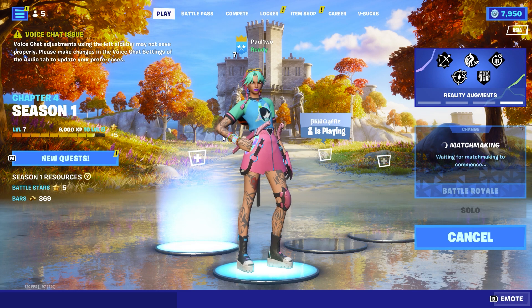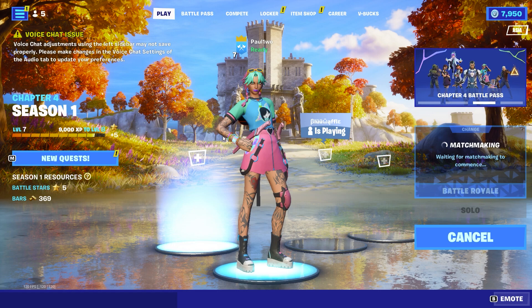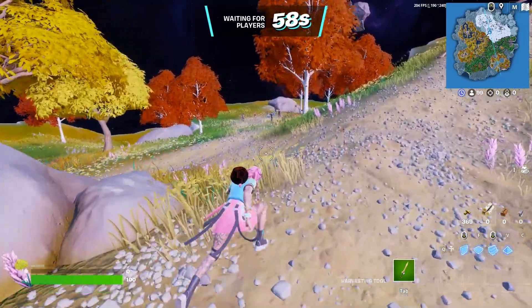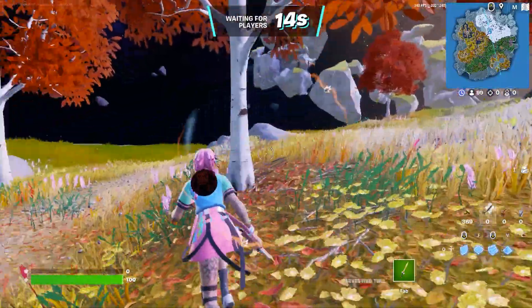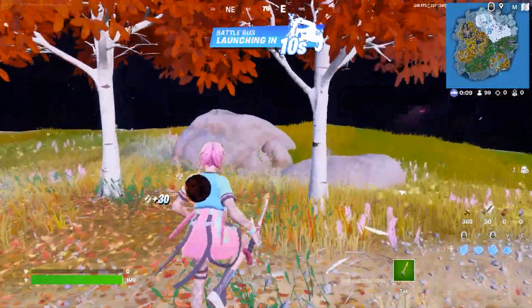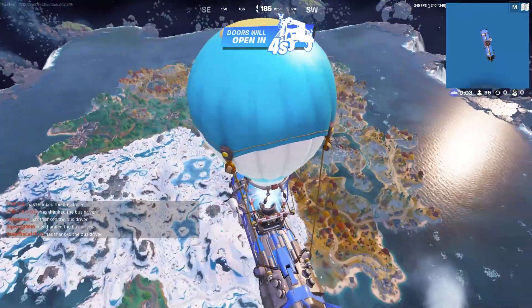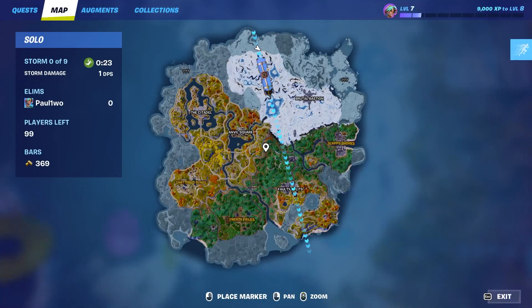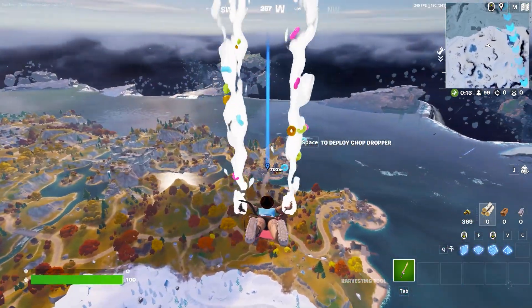If you're in the Europe region, just switch to any other region — it doesn't really matter which. Switch it, go into the game, and choose any mode: duo, solo, squad — any mode. Start the game and wait for the match to load. Once you're on the island waiting for the battle bus, mark a place on the map. It doesn't matter where — just pick anywhere you want to land.